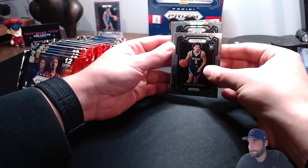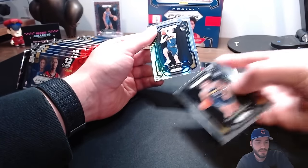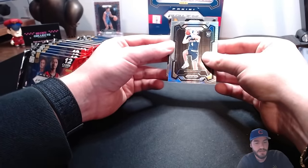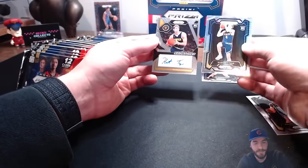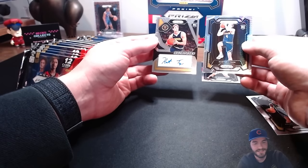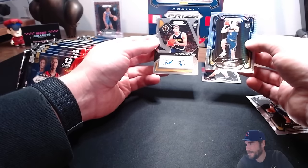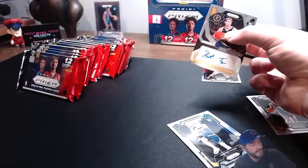Hyper prism - somebody on the Nuggets, it's a rookie, it's a Hunter Tyson. And then our signature here - I'd like to reveal this. Hunter Tyson - back to back Hunter Tysons. Not the signature we wanted. I think Panini were like, just throw in a hyper prism and a signature and call it a day. Still though - we got the Cason Wallace signature, can't be too down.